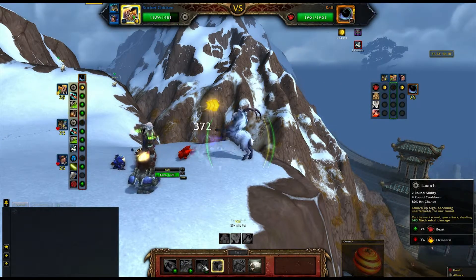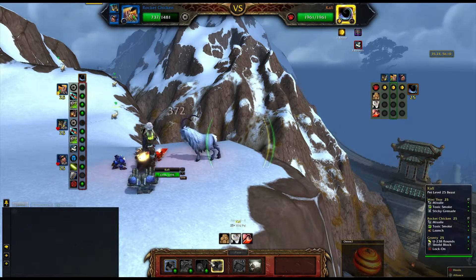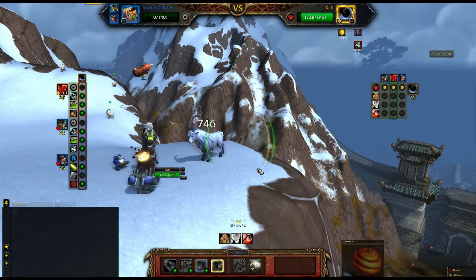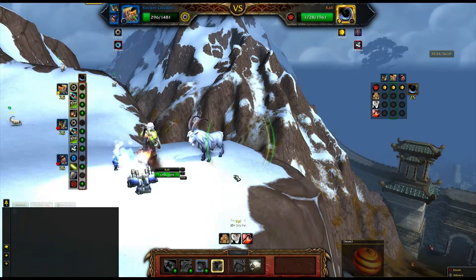The pets you can use are Measuring, Custodian, Personal World Destroyer, Dark Moon Zeppelin, Dark Mutant, Little Smokey, Little XT, Rabbit Nut Vermin, and Clockwork Gnome. All of these work well against the three beasts.